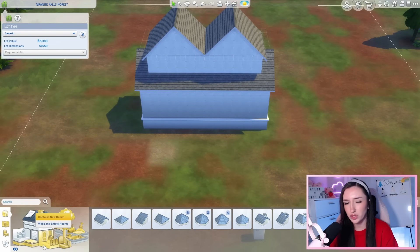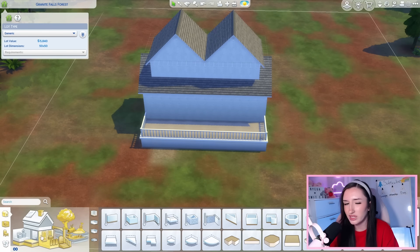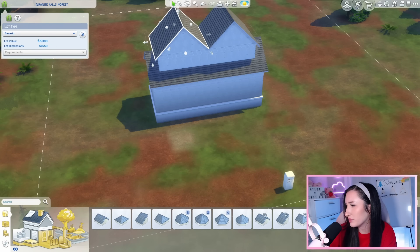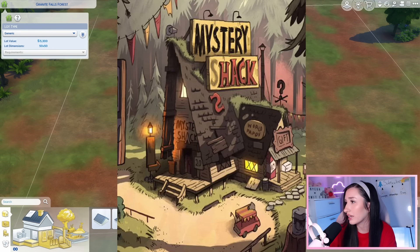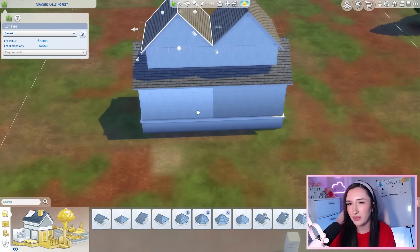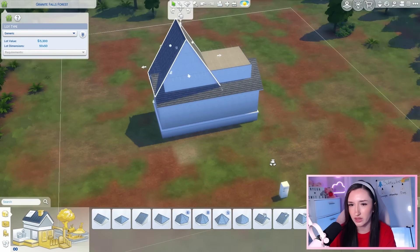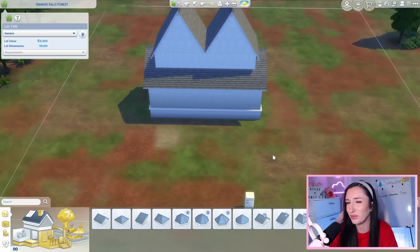I actually really like how this is looking. I feel like a deck or porch could be cool. I want to bring in this one side of the roof — you can grab this arrow, press shift, and it'll only do one side, which is perfect for a custom roof. Taking aesthetic inspiration from the Mystery Shack, maybe we can raise up these roofs, make them a little more pointy and long on one side. I kind of like this shell more — it looks a little more funky.